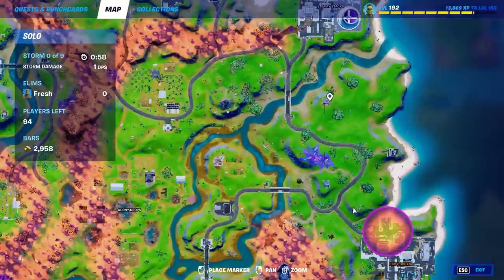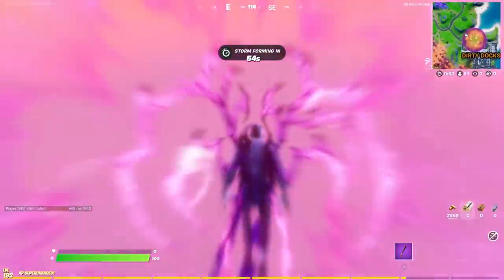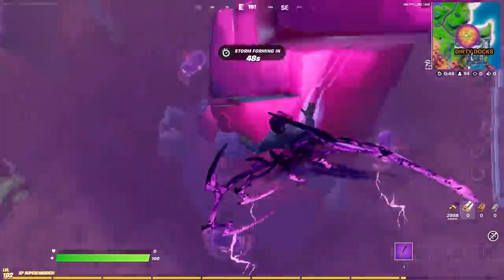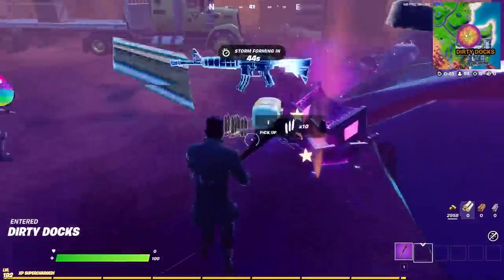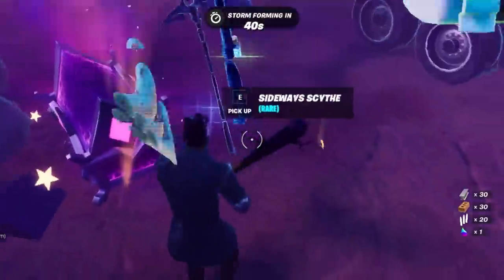As you can see on the map as well, the big giant caretaker zombie is also nearby, but I'm definitely not gonna be able to eliminate him this game with the weapons I'm only allowed to use. I'm just picking him up so he doesn't eliminate me.